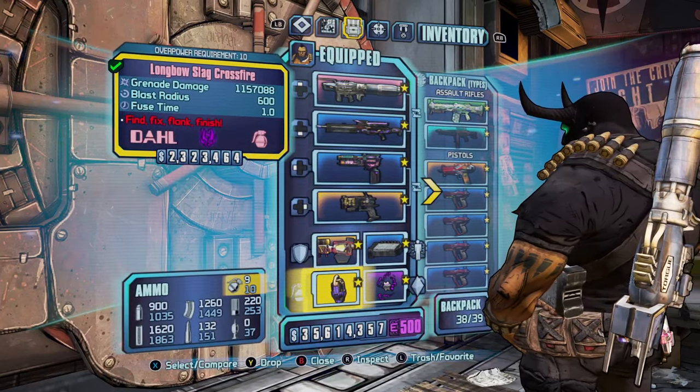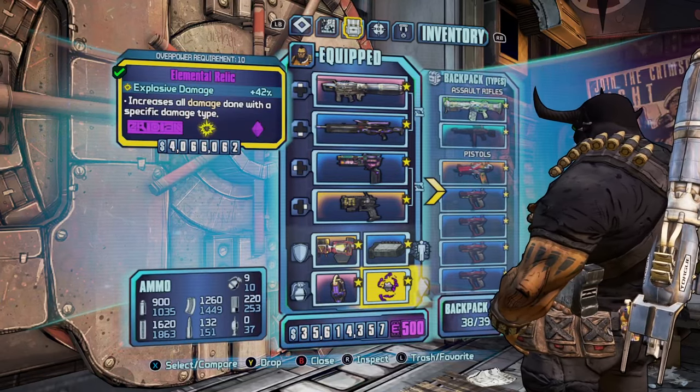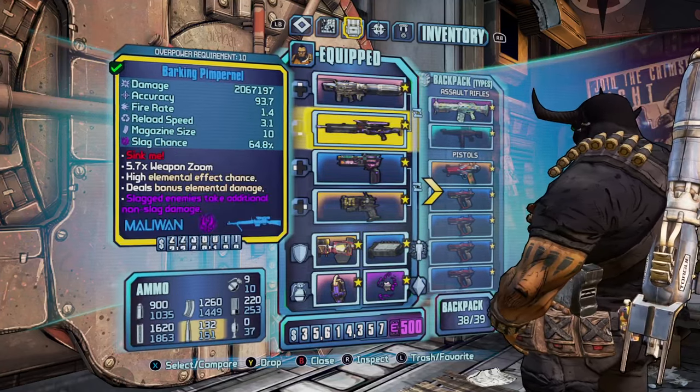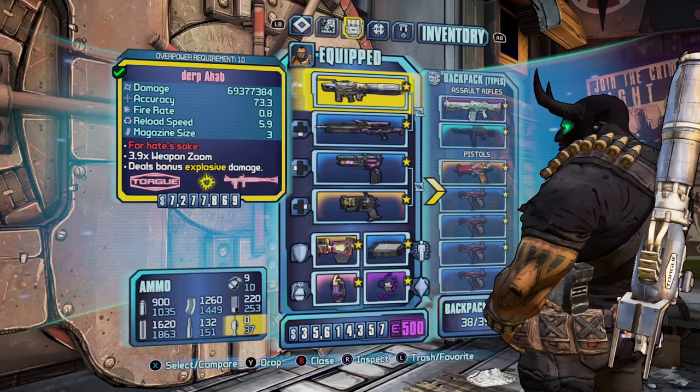A slag Crossfire grenade is recommended at level 31 so it won't damage you — this is for slagging. I also use an explosive damage relic, which helps for the Unkempt Harold and the Pimpernel/Ahab glitch since that does explosive damage.